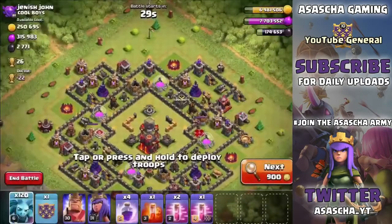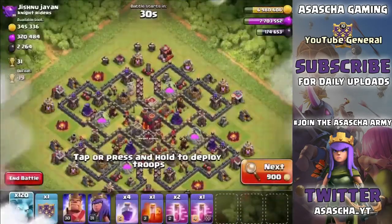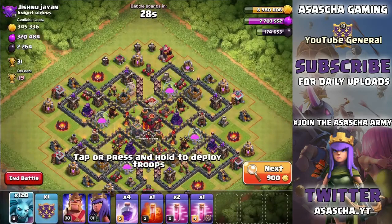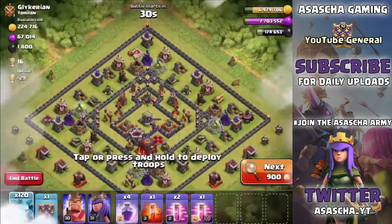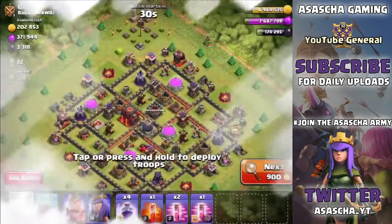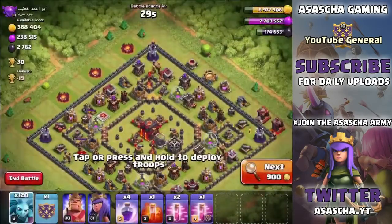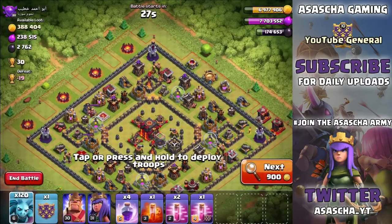This next base would be a really good example, but this guy literally has no loot whatsoever. Even if we freestyled the base we would gain less dark elixir than the 240 we needed to train the army - we'd only get 130 back. So let me find a base, and once I find one I'll be back to see if we can 3 star, 2 star, or 1 star - I literally have no idea how this is going to go.